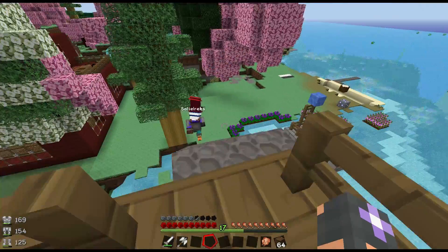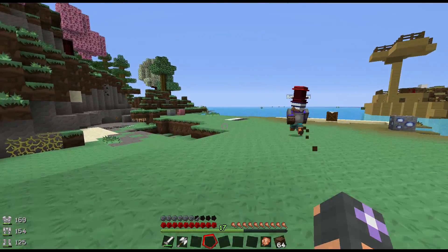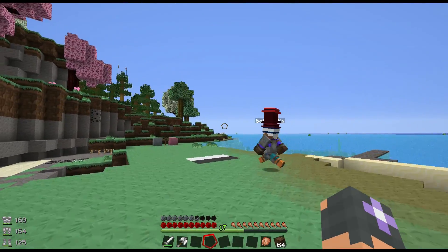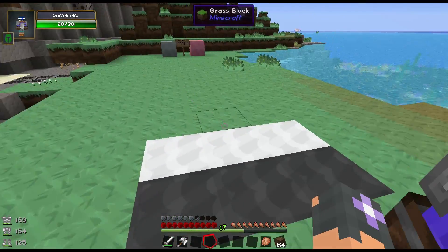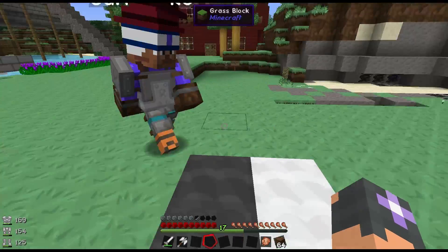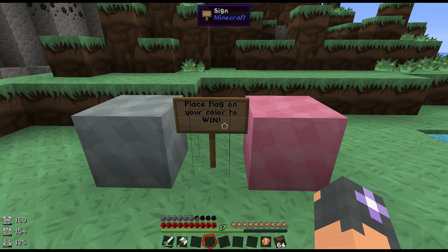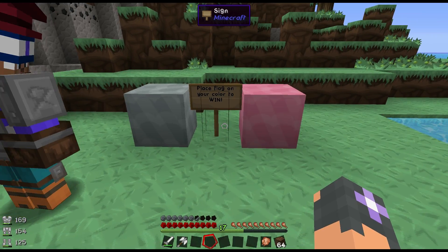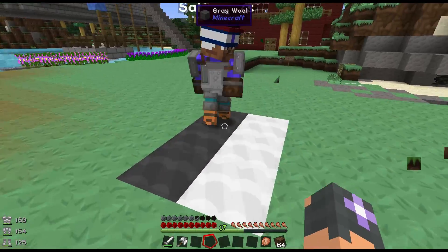We got a little start arena set up down here. The flags are somewhere out in the forest — you can actually see them from here. The goal is you've got to run over to your flag, get the flag, and plant it on the corresponding block. Mine is the gray one. Aphmau's is the pink one. That's all you got to do. Pretty simple, self-explanatory.